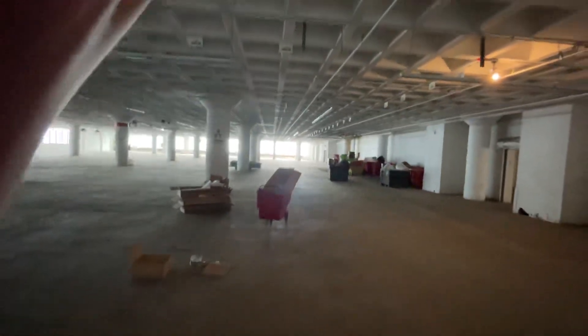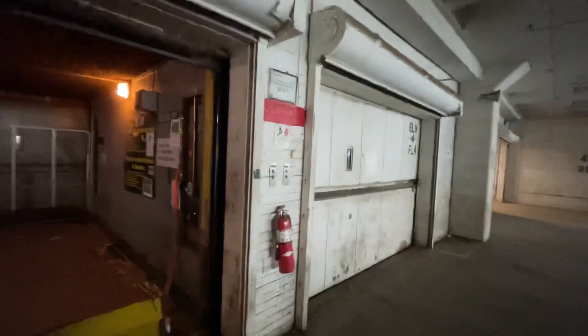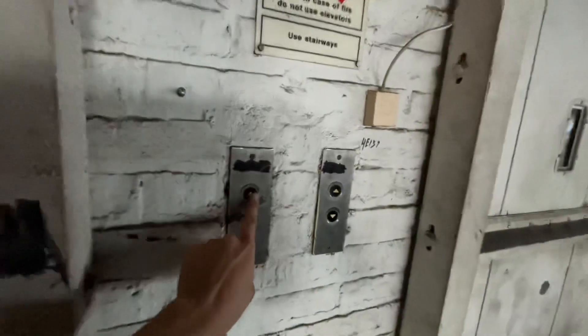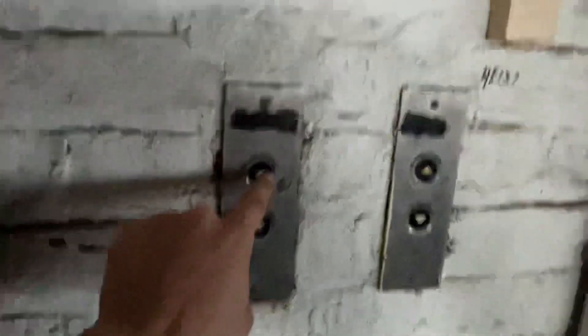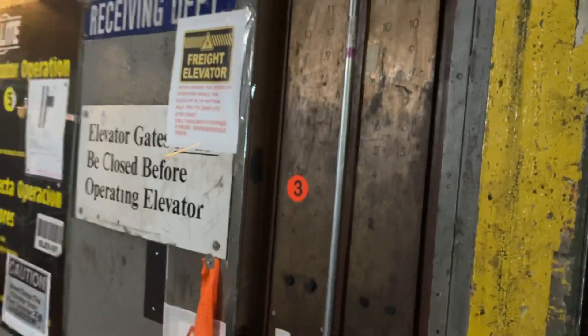Let's get the doors open so we can get a view. Big empty warehouse. Inland! Let's show the call panel — Inland call buttons. Nice. And does it light up? No.